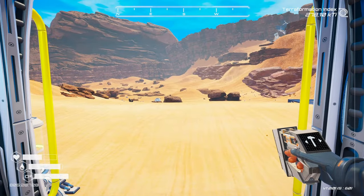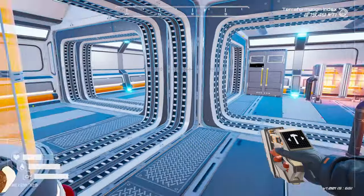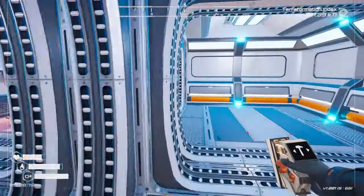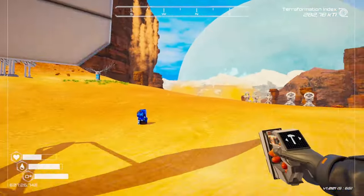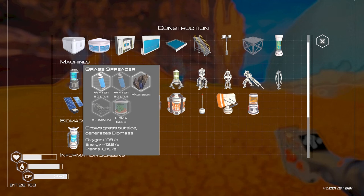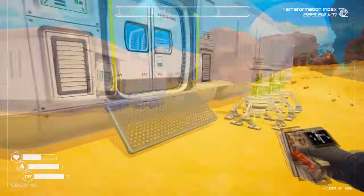Hello everybody, I'm Surta and welcome back to Planet Crafter 1.0. I've built a few extra living compartments between episodes. I also put a grass spreader up here — it's pretty cool because it gives you oxygen. It's not a massive amount but it does give you plants too. It does use quite a bit of energy though.